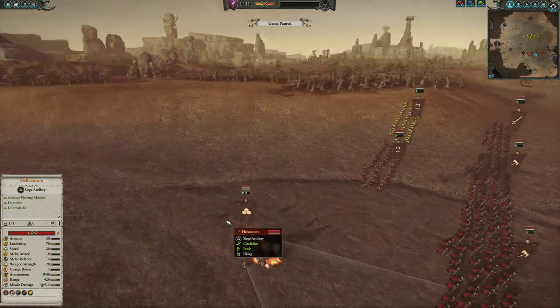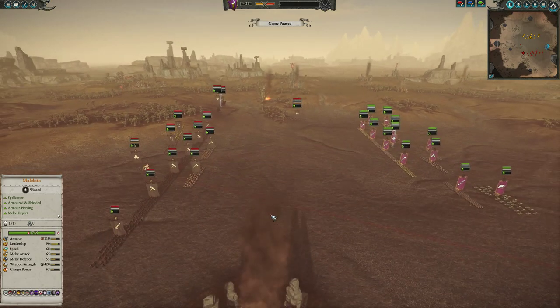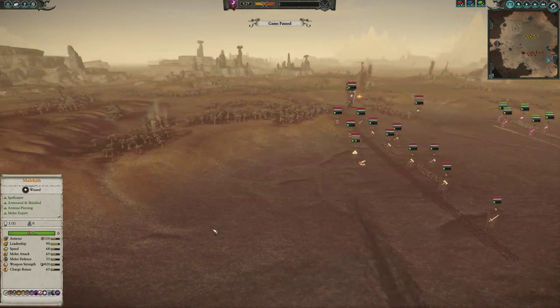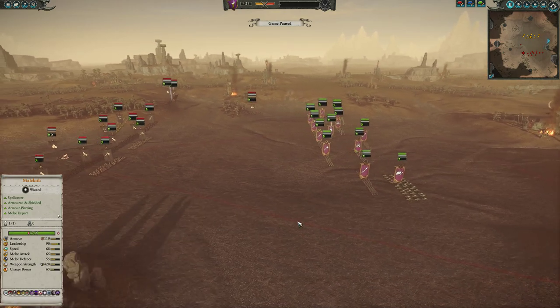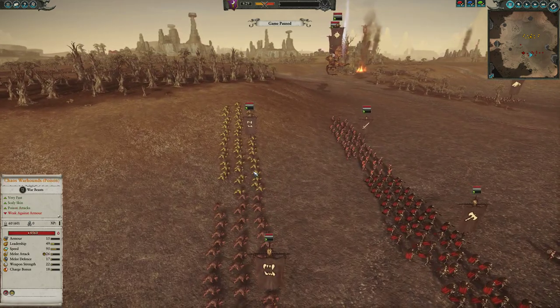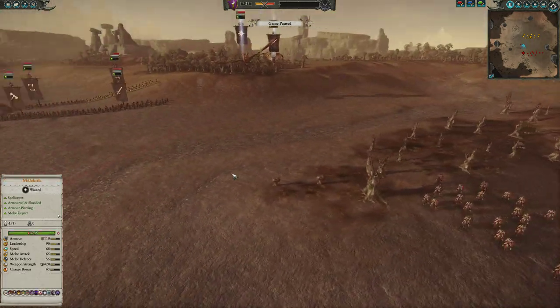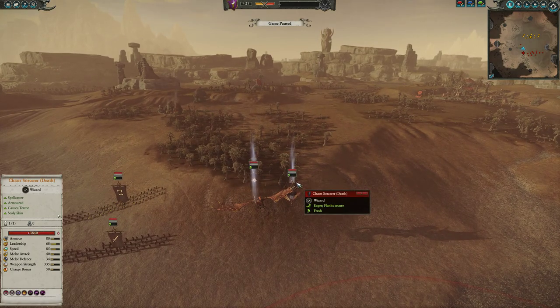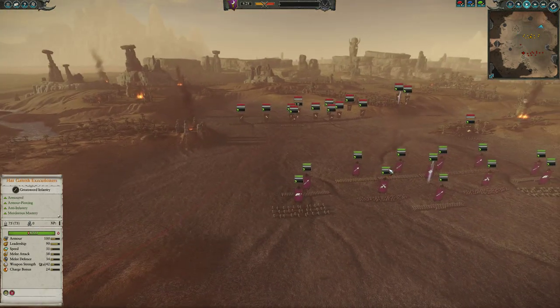He's also got a Hellcannon this time, and you can see he's going to do some manual aiming — though it probably wasn't the best map for it, he probably should have deployed a little further back given how close we already are. He's still going to get some pretty good damage. He's also got Chaos Warhounds, Chaos Warhounds with poison, Marauder Horsemen with throwing axes, a Chaos Sorcerer of Death on a Manticore, and a Chaos Lord on a Chaos Dragon.